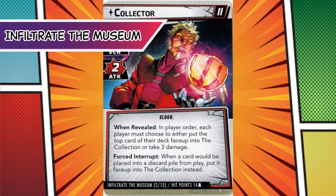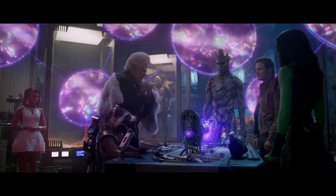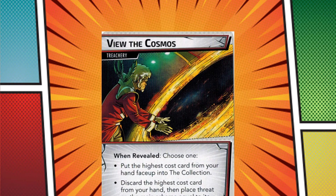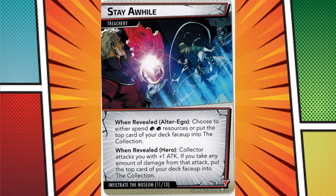Infiltrate the Museum is going to be a point of contention for sure. The scenario is very challenging because it turns every expectation you've had about the game upside down. Every card that enters play gets moved to the collection when discarded. If the Collector acquires five cards per player, you lose. Allies are considered the strongest card type in Marvel Champions and can easily become a losing factor here. Supports and upgrades must also be used with care. But on top of that, the Collector's own cards count — such as minions, side schemes, and attachments. You can remove cards from the collection by exhausting your hero or paying resources, and that's one of the key balancing acts to winning.